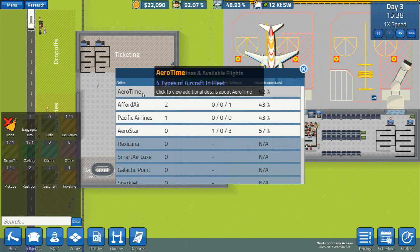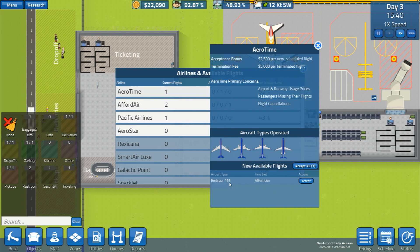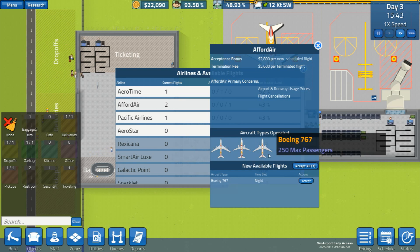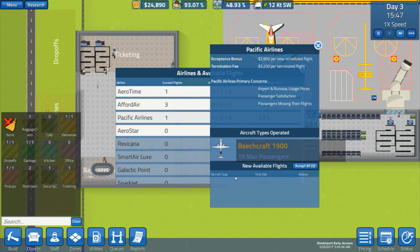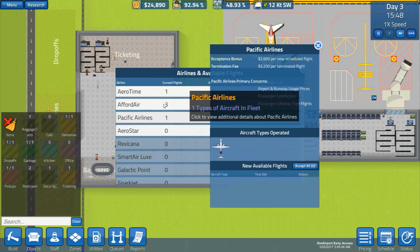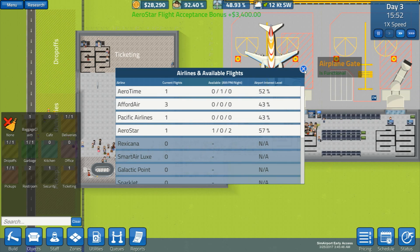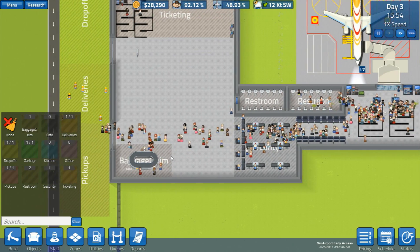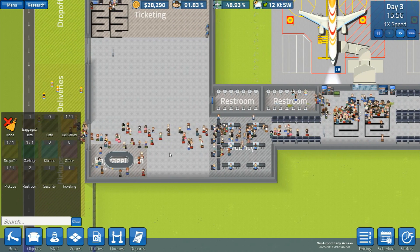Let's see if we have any more morning flights. We could possibly accept another afternoon flight. Can we take a 767? I guess we could take that. Nothing there - you have a morning but we can't accept you. A 737 at night - we'll take those two.